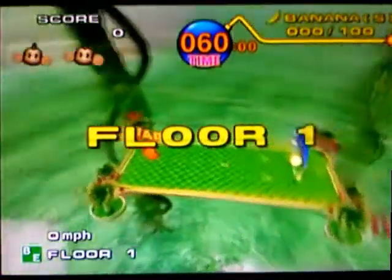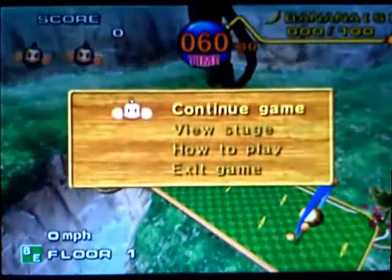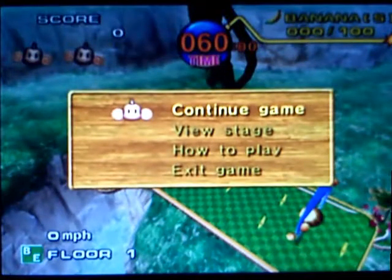Okay, first of all, let me tell you what's on the screen right now. There's a bomb at the top - that's your timer, so there's 60 seconds in this level. In the top left there's your score, which is the points you get, calculated by how quickly you complete a level. The two monkey heads are your lives - you have three lives per continue. I'll talk about continues later when we get to Expert. Bananas are in the top right corner: if you get a hundred bananas, you get an extra life. And in the bottom left, that shows your floor and how fast you're going.